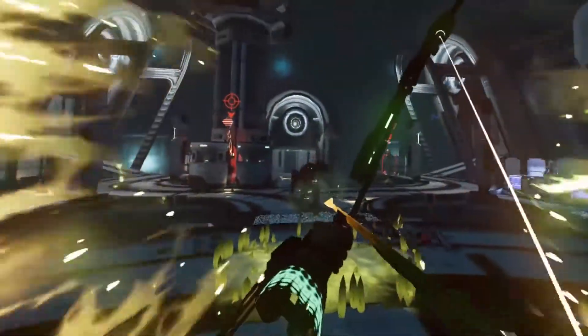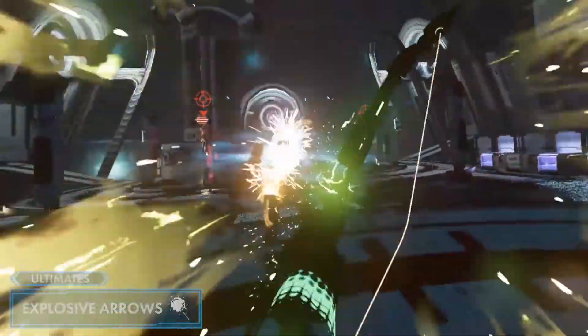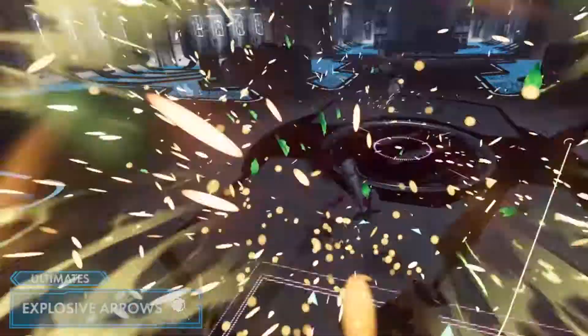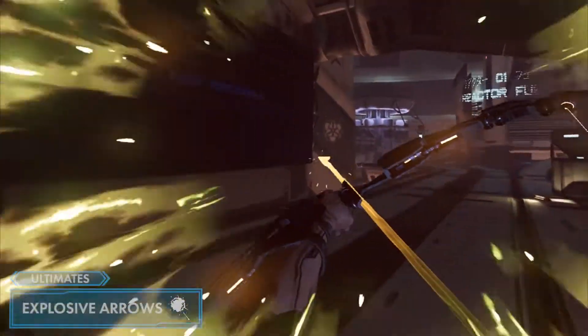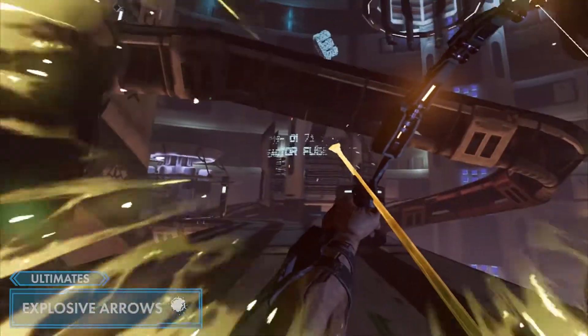Elder's second ultimate is self-explanatory. For a short period, Explosive Arrows modifies the composition of your Crystalline basic, charged, and multi-shot arrows so they explode on impact. It's simple, it's straightforward, and it's the BOMB! To activate Explosive Arrows, press down on your trackpad or joystick button, move your arm right to select, then release. While active, all Crystalline Arrows formed are Explosive Arrows.